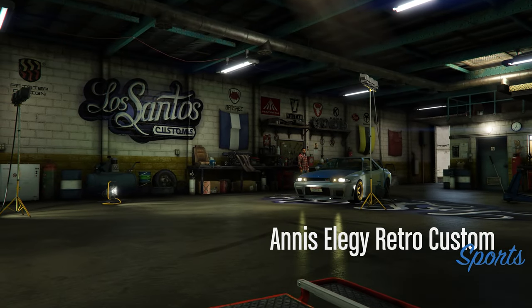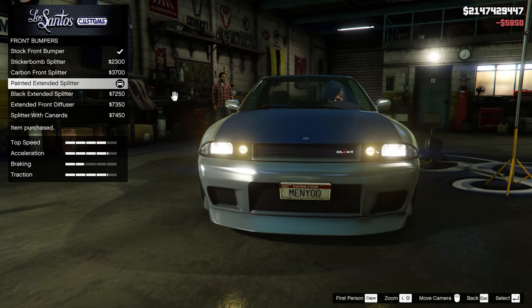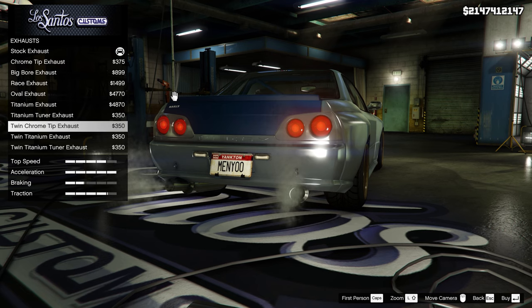It's been a while since I drove this thing around. Armor 100%, race brakes, front bumper with a painted extended splitter, rear bumper nothing, roll cage probably the street half cage, engine level 4, a twin chrome tip exhaust.